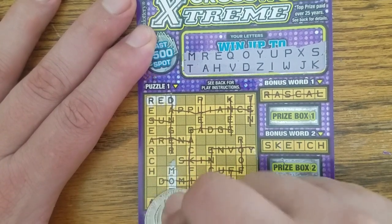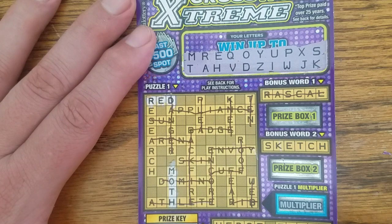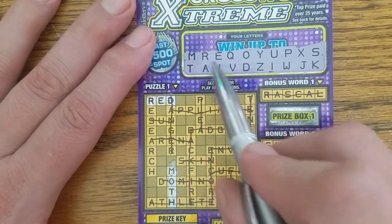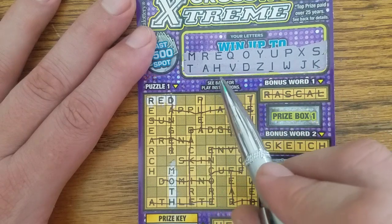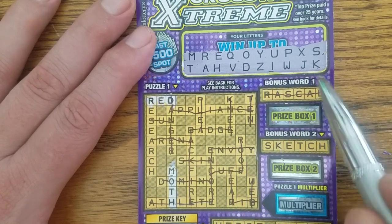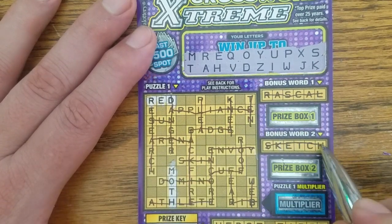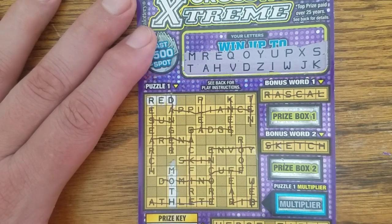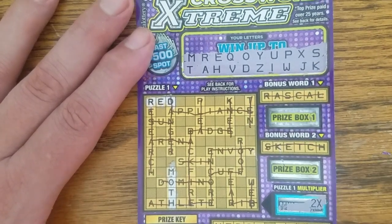Got two words so far. There's research — we got the R, E, S, E, A, and R, but we've got everything but the C. Alas, two X. That's bad. That also kills that bonus word. I don't see any more words. What's the multiplier? Just two X that time, not too terribly bad.